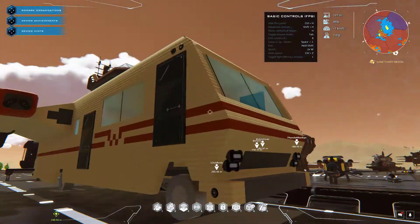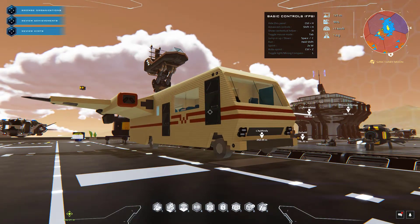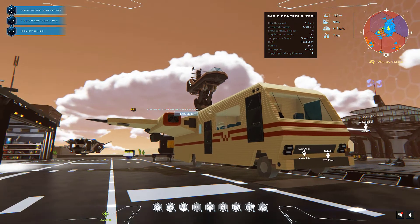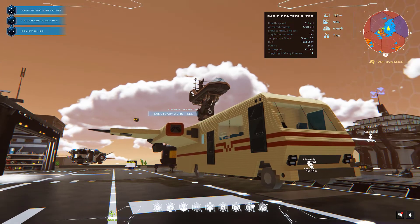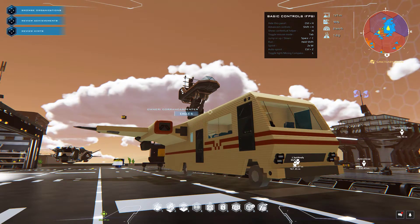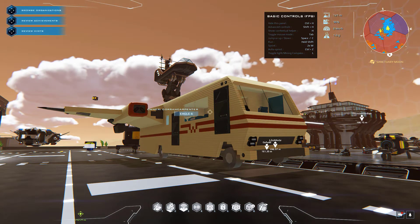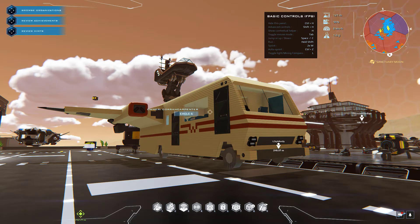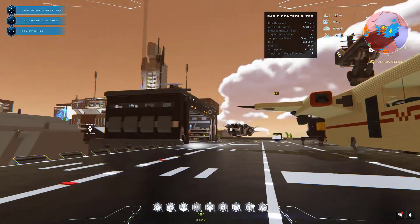Wasn't there a spaceship shaped like a Winnebago in the movie Spaceballs? That's a Mel Brooks movie — it was a spoof on Star Wars. Yes, there was a flying Winnebago in Spaceballs and its name was Eagle 5. So this is a replica of that — that is so cool! I need to get one of these. The player should sell the blueprints to this because I would build one.